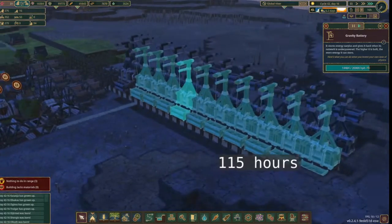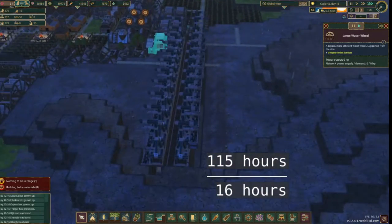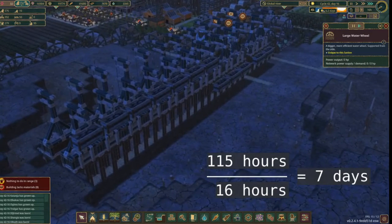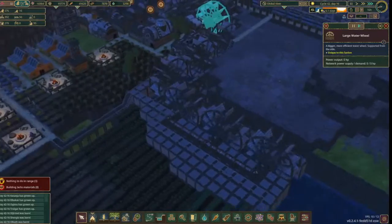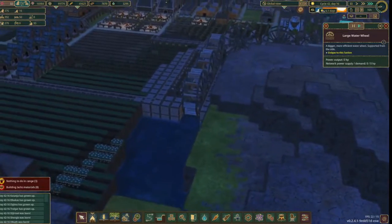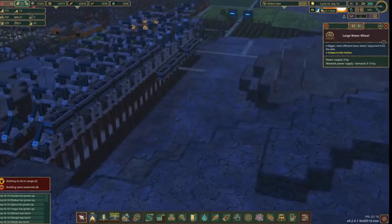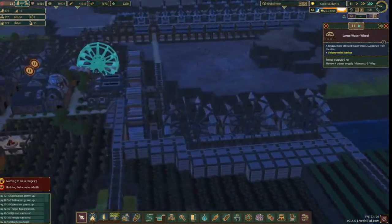And since beavers work for 16 hours per day, this battery farm can sustain our energy needs for 7 days straight without recharge. That's a lot, but also not that great since droughts can last more than 7 days on normal difficulty. I will probably add 20 more batteries in the future to prepare for when our beavers start making golems, excavators, and other power-hungry buildings.